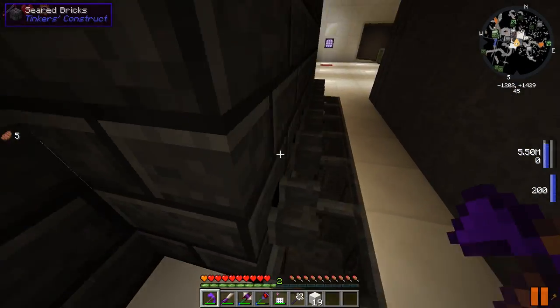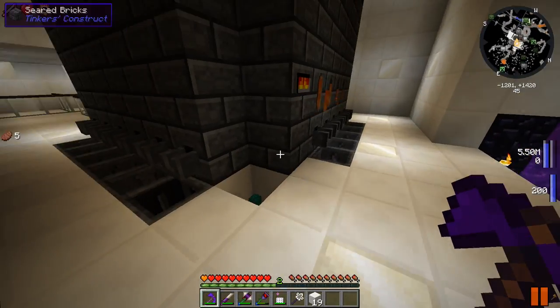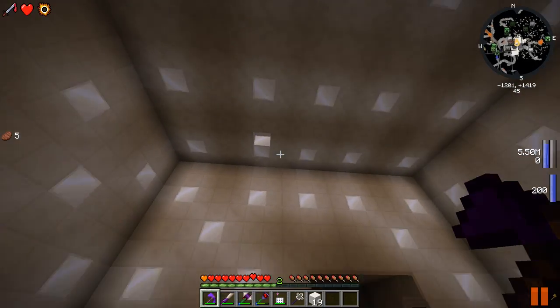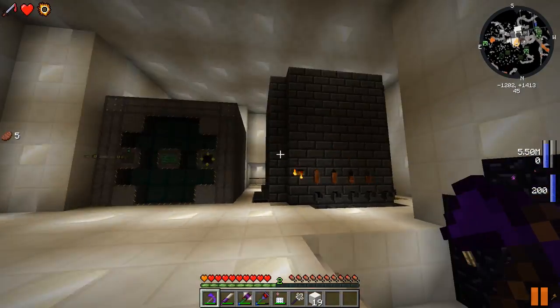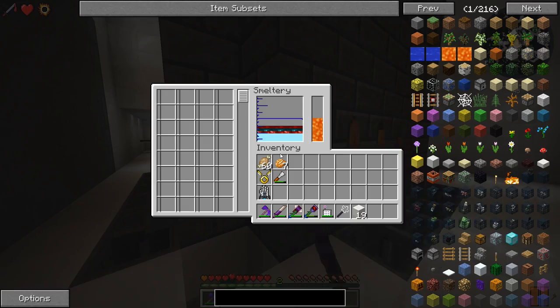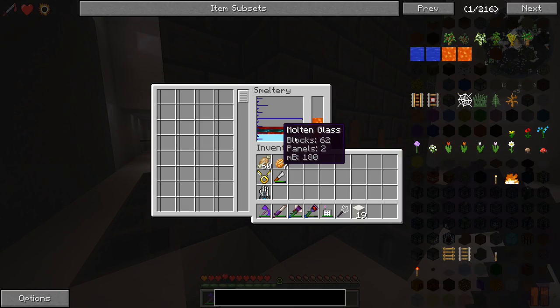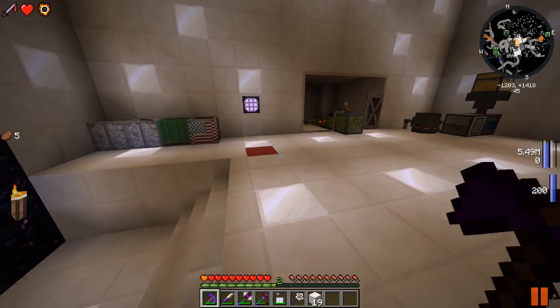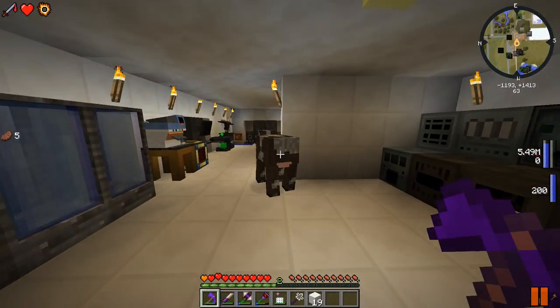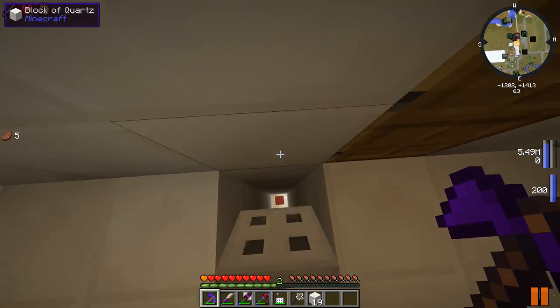We're still getting ourselves a lot of glass. Last episode we were in the desert and got ourselves a lot of sand and sandstone that I threw inside the pulverizers and got an absolute ton of sand. I think the road into a sack mill gives us like four sand per sandstone, so that's really good. Anyway, you can see we're down to about 61, 60-something blocks of glass right now — molten glass — so we're smelting that quite swiftly.